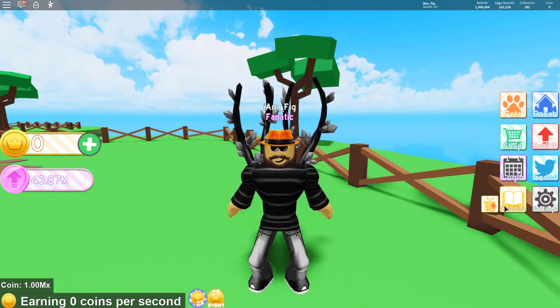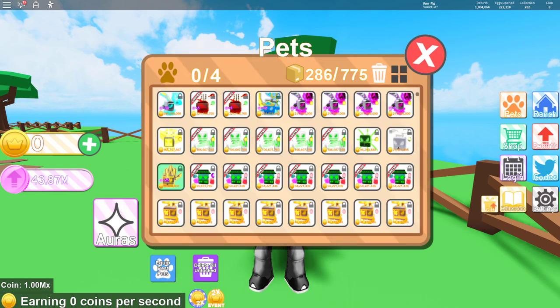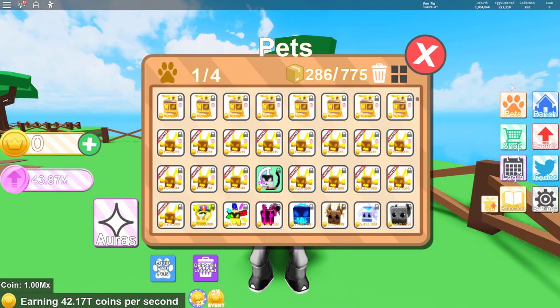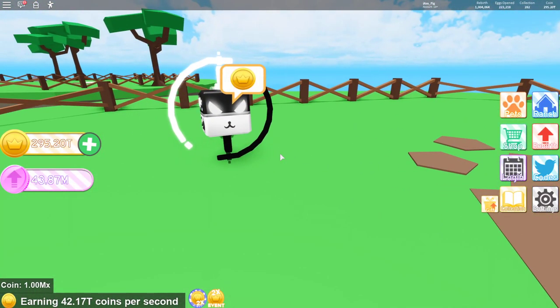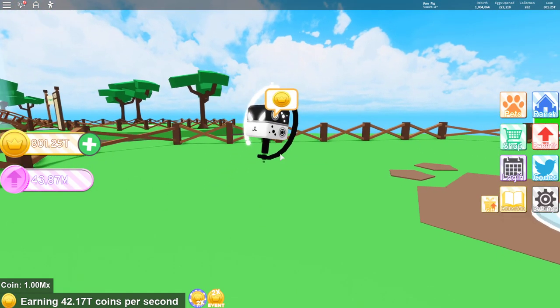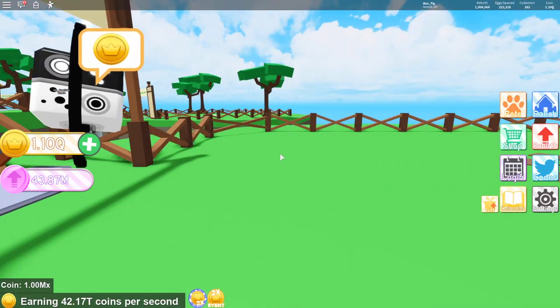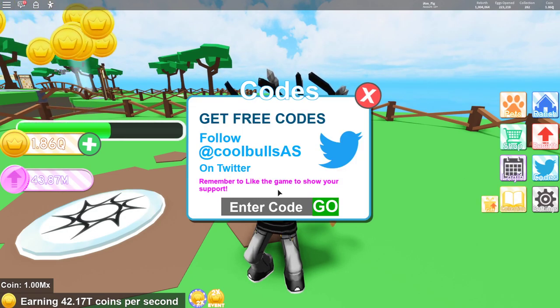I got the Fanatic rank, as you can tell up there on top of my character — finally got that one. I'm going to add this pet to my collection: the Equinox, finally got it! Let me equip it and show you guys what it looks like in case you haven't got it yourself. There it is — another Divine, the Equinox. It actually looks pretty cool, kind of basic but not too bad. It is a free one, so what can you expect? And it looks like it's growing — yeah, I guess it's growing. Finally got it — 1 million rebirths, Fanatic rank!